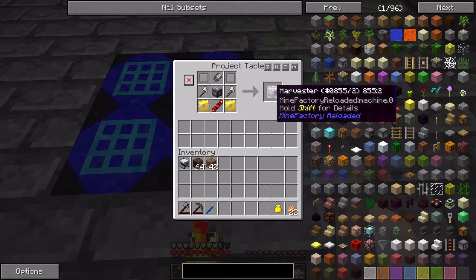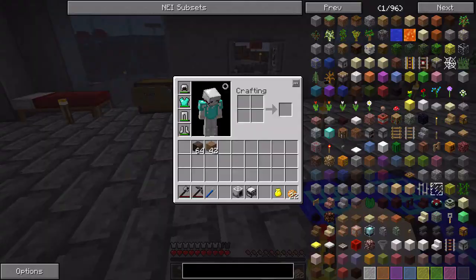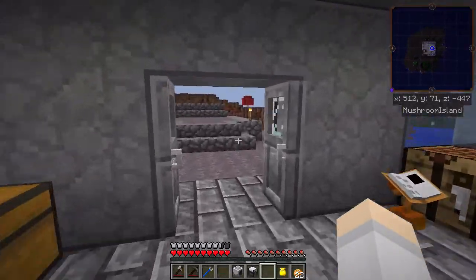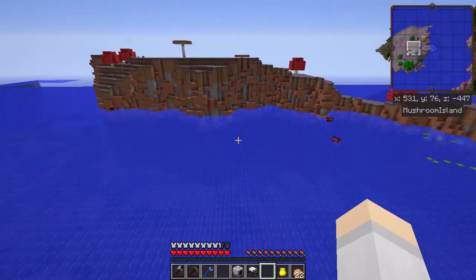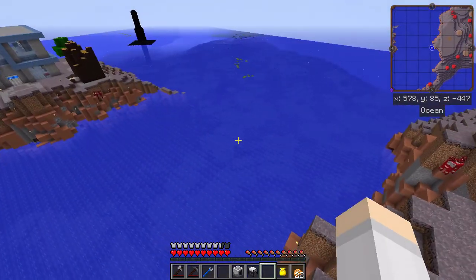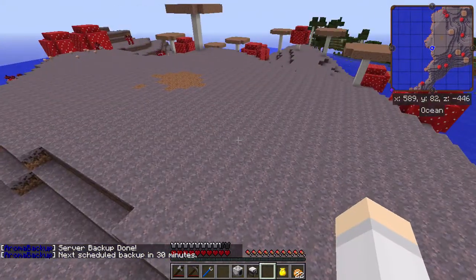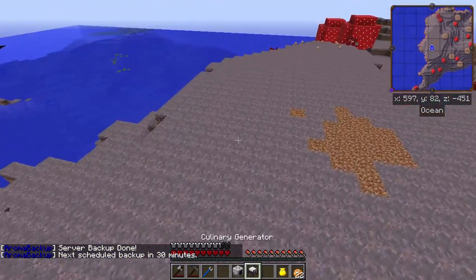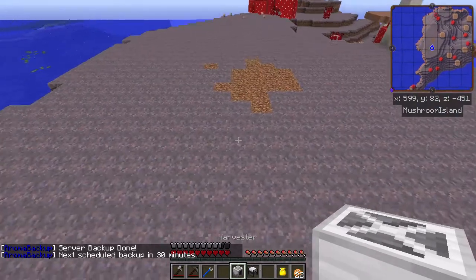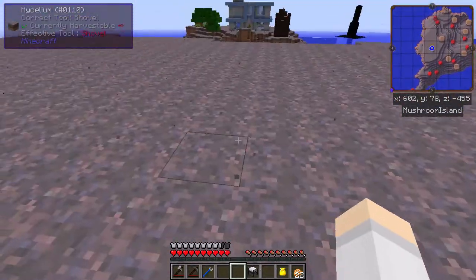So we're going to get started on the first one here, and it is a harvester from Mine Factory Reloaded — 240 RF per work, no problemo. Let's head on over to the other island. I haven't built a bridge yet, it's a very long way, so I'll probably borrow a builder's wand or something. We might even move into the dimension.